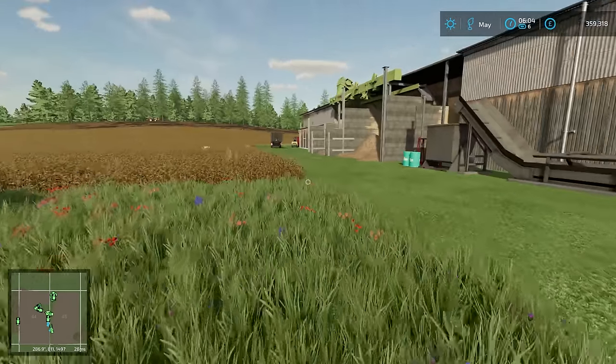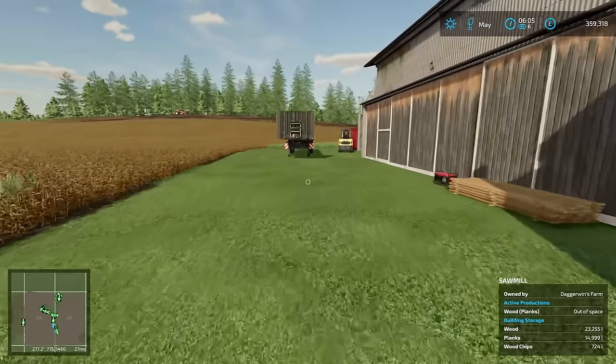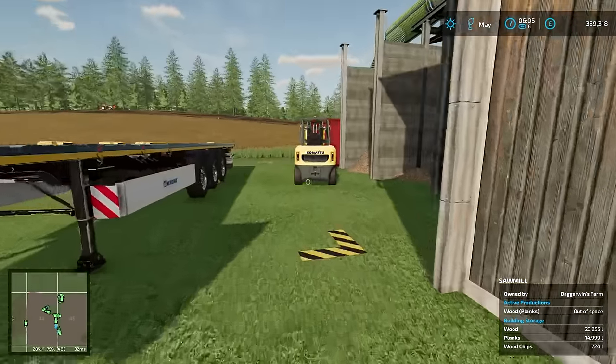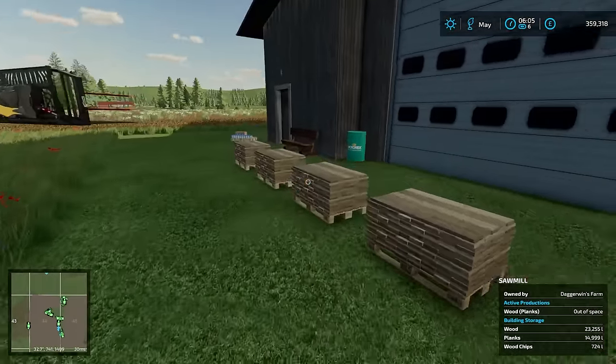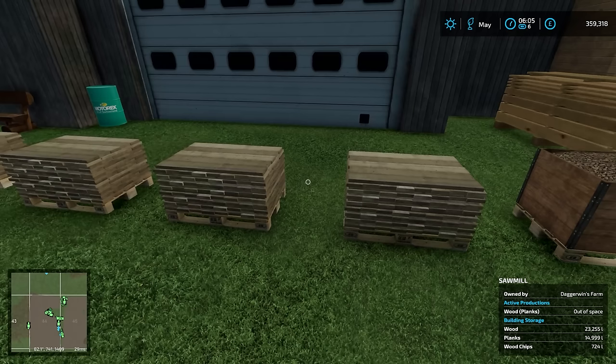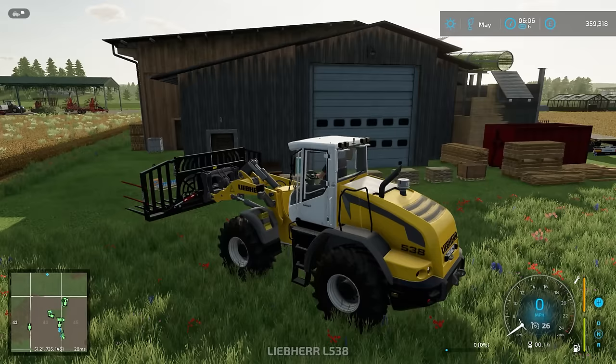Hello everybody and welcome back to Survival Challenge. We're going to be getting straight into the selling of planks today. We have the trailer here already, many planks, and the forklift. There's actually way more than what we see here - it's out of space, that's how many there are waiting to spawn. So that's going to be a bit of a mega job.